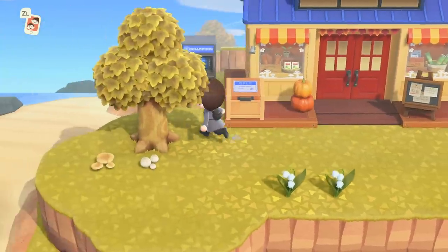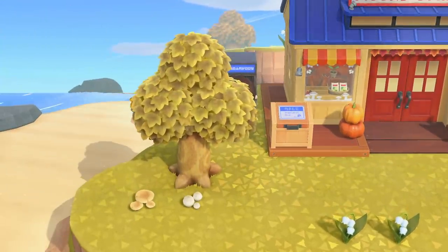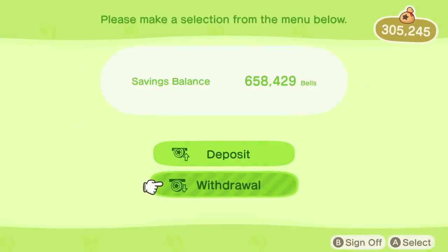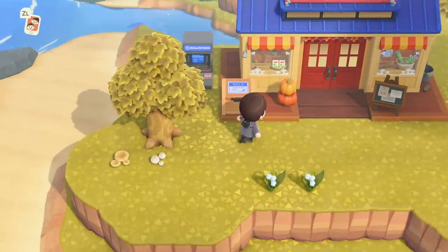For the second item on this list, another really great quality of life change in this new update is that you can access money through your friends' ATMs now. Previously you couldn't do this since we didn't have the ATM item and it was locked to Resident Services. Now you still can't use the Nook Stop machine there, but you can use their ATMs to withdraw money, which is incredibly convenient and honestly something that I feel should have been there since the very start — but hey, better late than never.